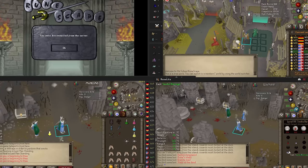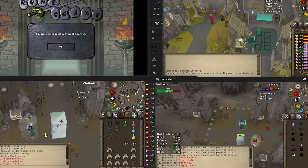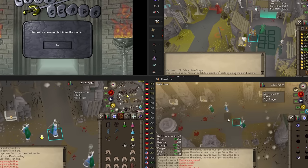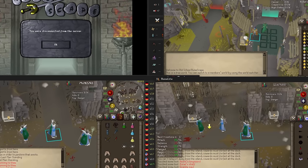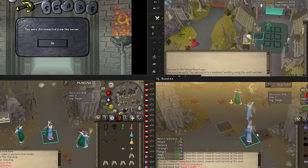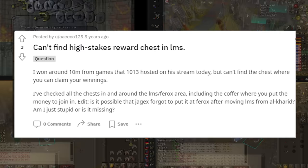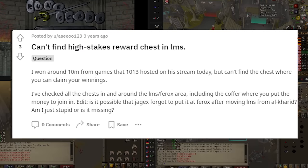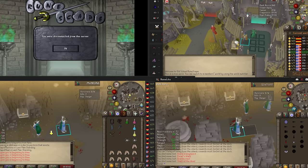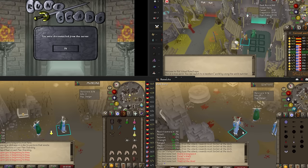Back at LMS testing. The spec weapons in F2P LMS casual don't even work — you can't spec with them because it's F2P but the game doesn't recognize it's LMS. There was also never a chest in LMS to claim rewards after they moved it to the Ferox Enclave for over 10 months, and not a single person noticed for 10 months because no one used the high-stakes method on the third floor. Some real dead content that's just buggy as hell.